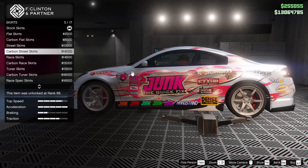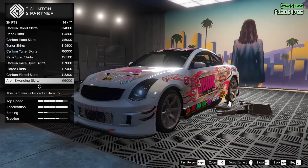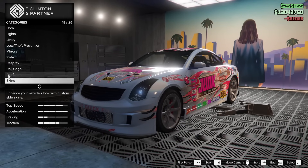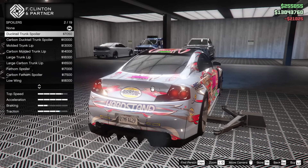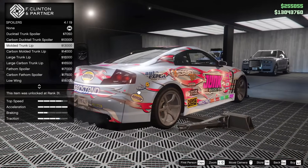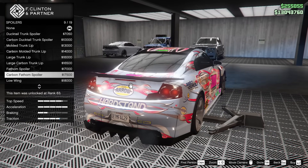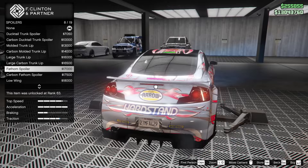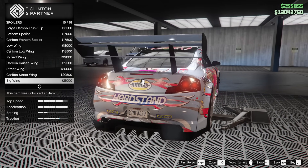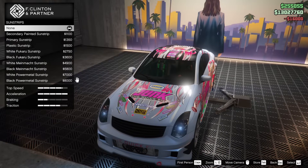We've got some skirt options here as well. I kind of like the race spec skirts — those are kind of hard. But let's go drift skirt. For the spoiler options, we have some ducktails in true G35 fashion, the molded trunk lip, and the large trunk lip. The fathom spoiler looks like the stock G35 spoiler — they kind of nailed that. I kind of like the large trunk lip, let's do that.